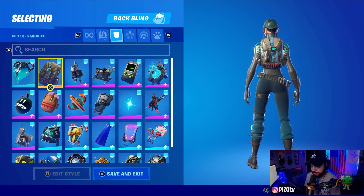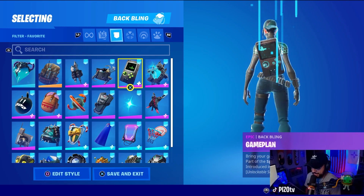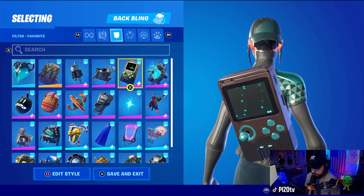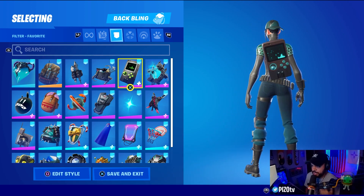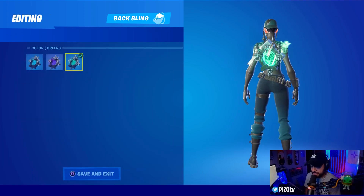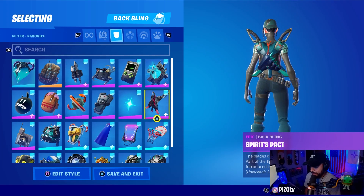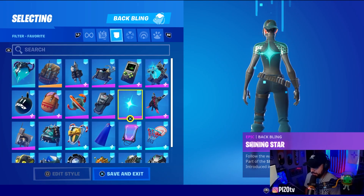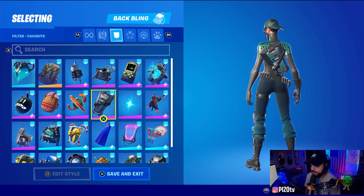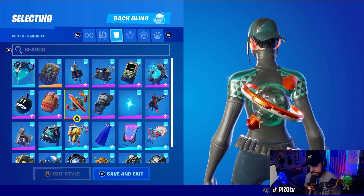Same with the Pursuit back bling. We have the Blast Radius, the Burgle Bag looks decent. Game Plan goes pretty well with the bottom of her pants, not so much for the shoulders, but it is a metallic color. The Ghost Portal — we have the green but also the blue to go with her pants. Spirits Pack looks pretty good, Shining Star is really clean and simple.